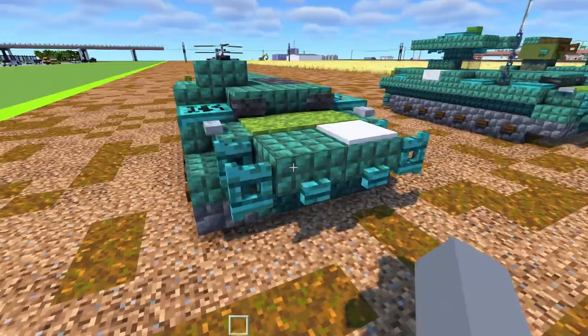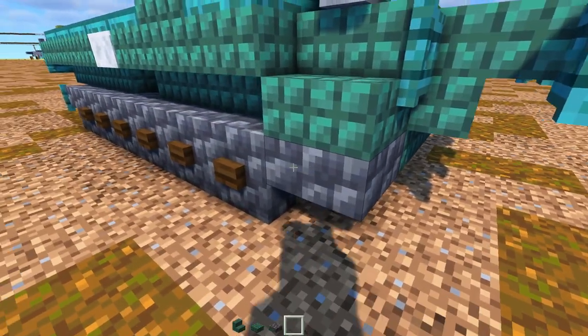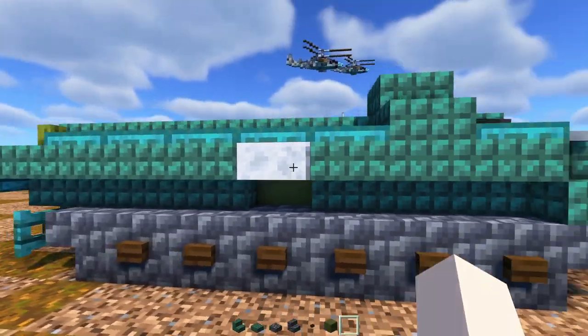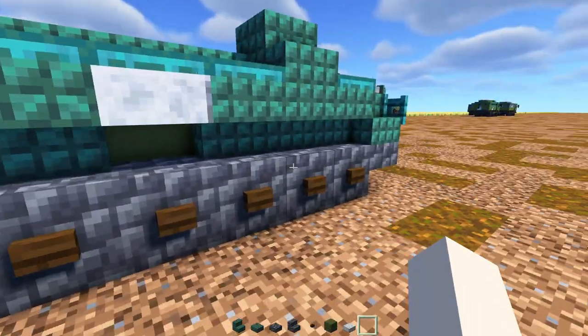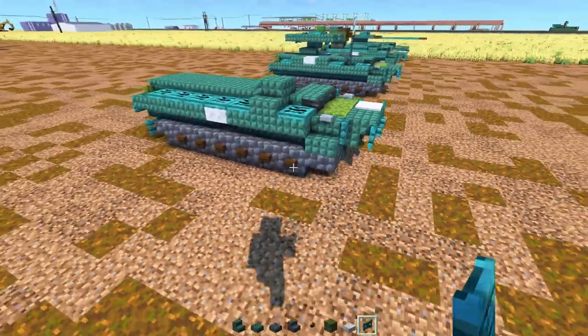First off, let's take some materials. We'll need Dark Prismarine Stairs and Slab, Cobble Deep Slate Slab and Stairs, Dark Oak Button, Green Terracotta, Polished Diorite Slab, and a Warped Fence Gate. And yeah, let's get started.